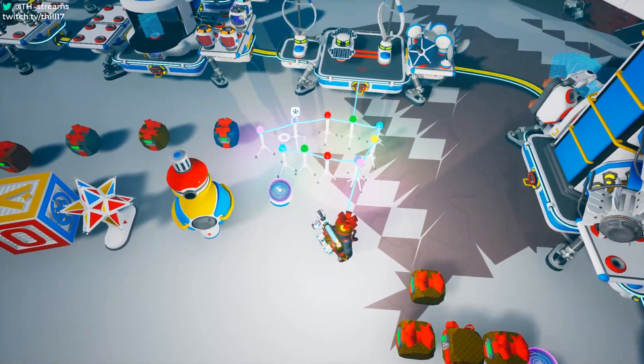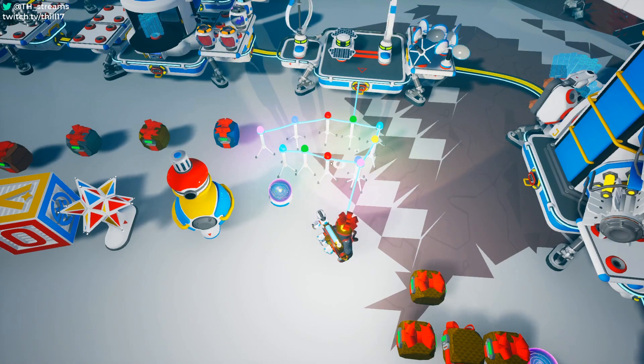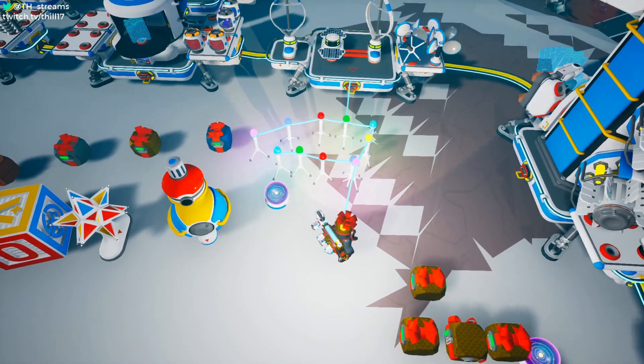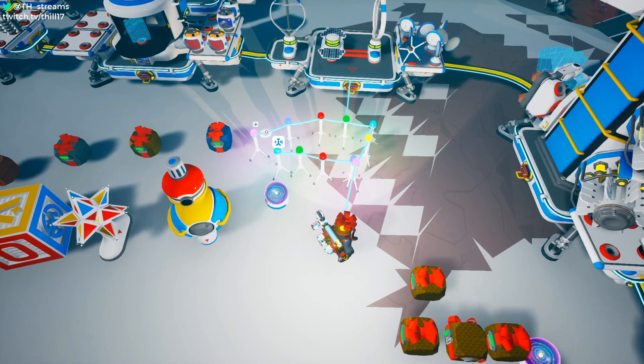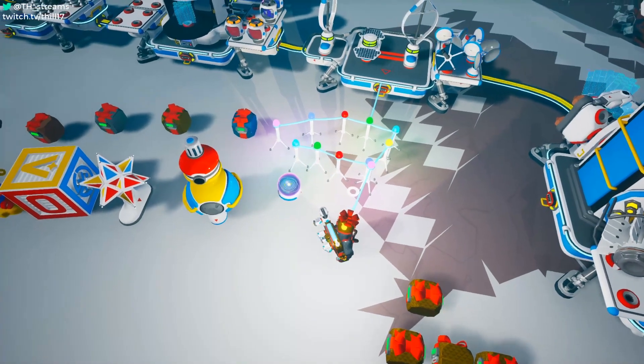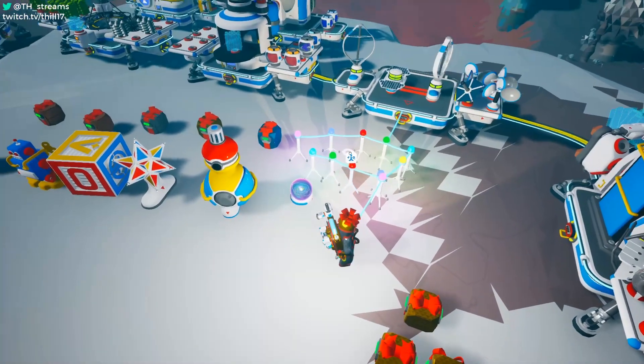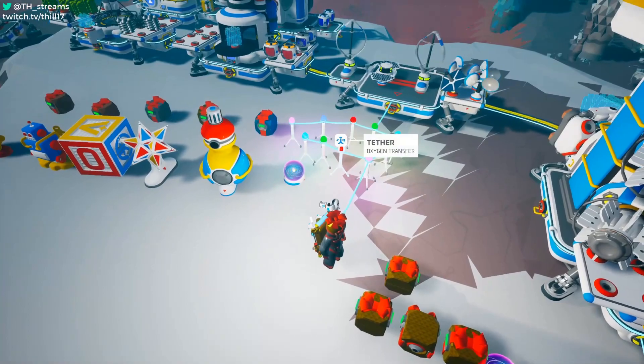With the update, it's also cool to notice that the tethers are now like little Christmas lights. It's a repeating color pattern when you spam them down from a single batch, and you might be able to manipulate the pattern to get the exact color you'd like based on how many tethers you have in your backpack.